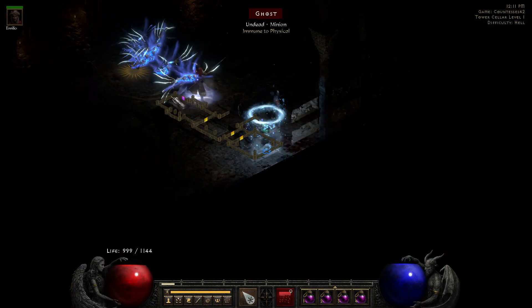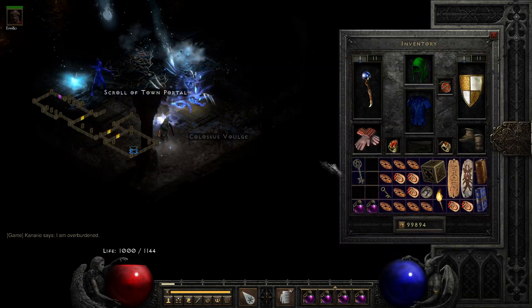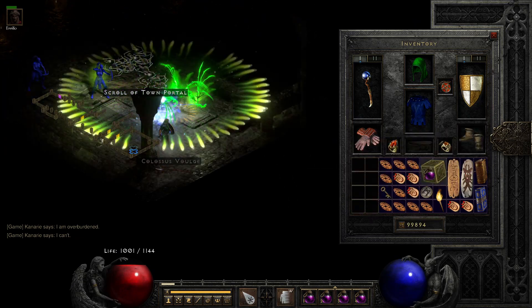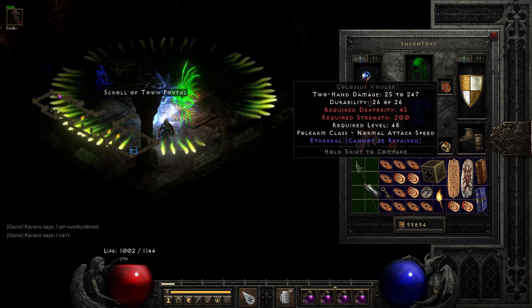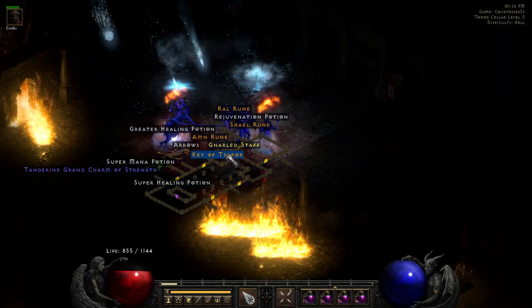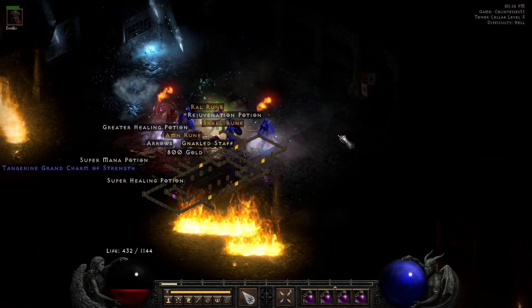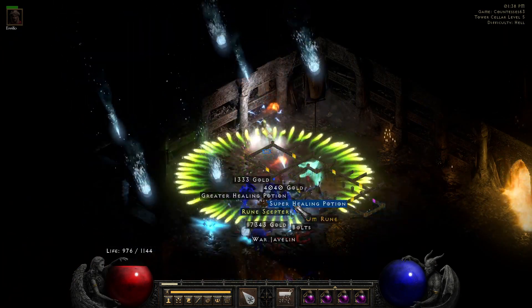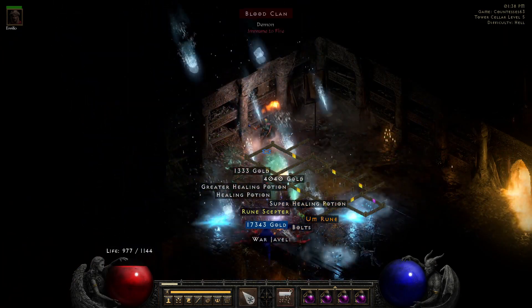Run 42, we make our way down again and find an ethereal Gloom's Trap — which can easily be larged into four sockets for an Insight. Run 51, another Key of Terror drops. Run 63 gives us our third nice rune drop: a Num rune.